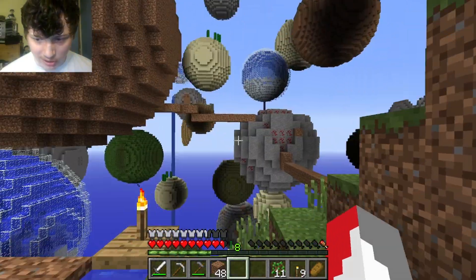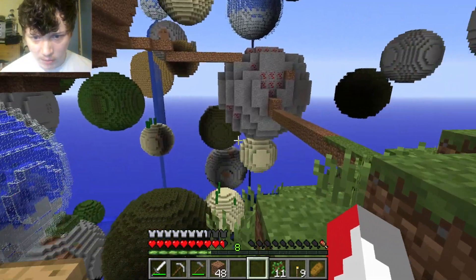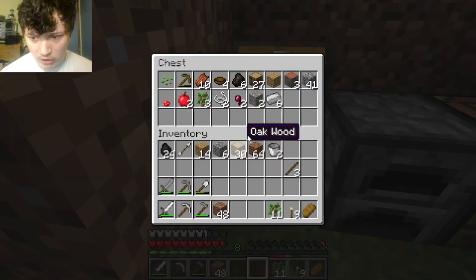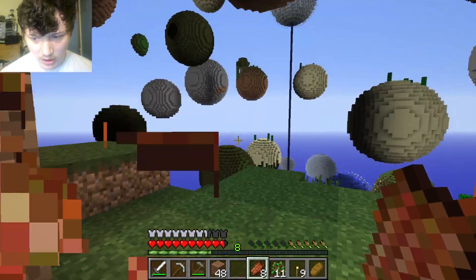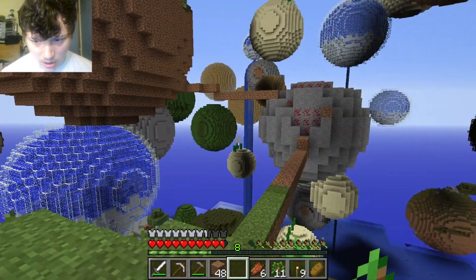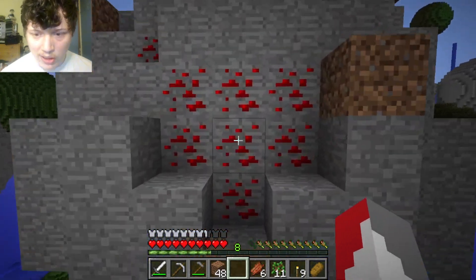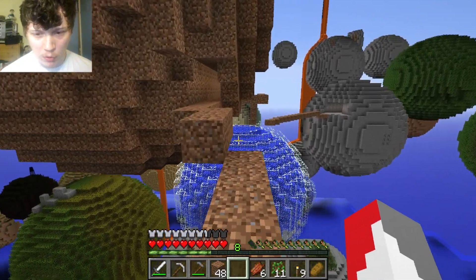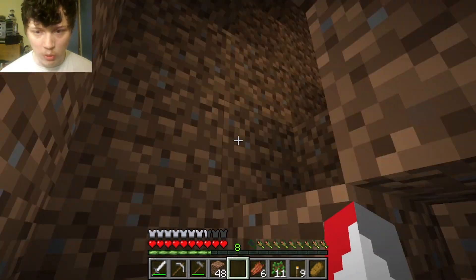Instead we're going to try and head up there. We're kind of low on food, so I want to be careful. I think we should be okay if we take it cautiously. I actually have an idea — we can eat some of the rotten flesh. It may not be the best food, but it's food. That should keep us going. That might just have to be the food for this area. It's just rotten flesh, and it's the only food we can technically get. All we have to do is kill zombies.